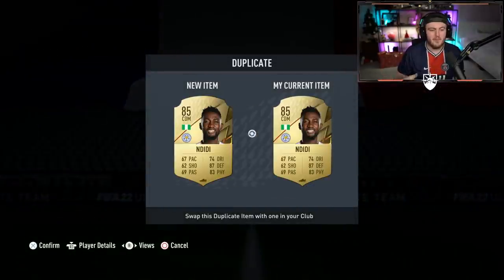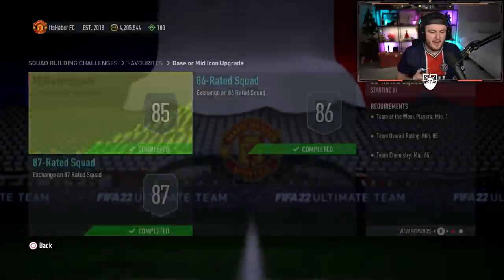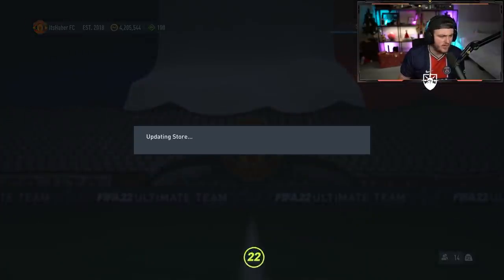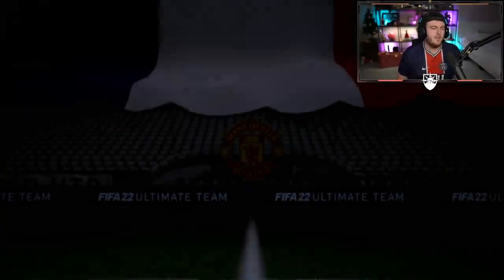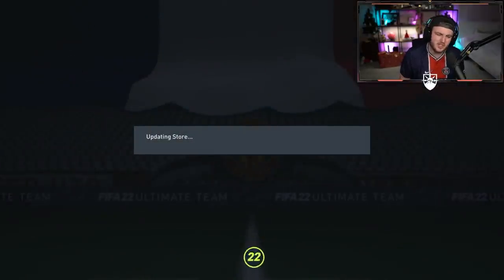It's alright fodder. Going to do the base or mid icon pack now on my Paterwood account. I don't think I've had a win from a base or mid icon pack at all yet. They've all been pretty bad icons. I think the best being Drogba, if I'm not mistaken.